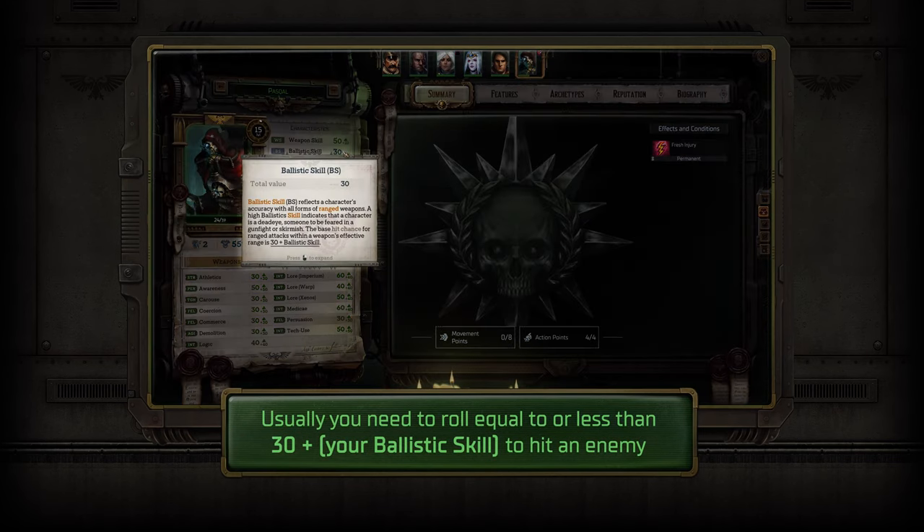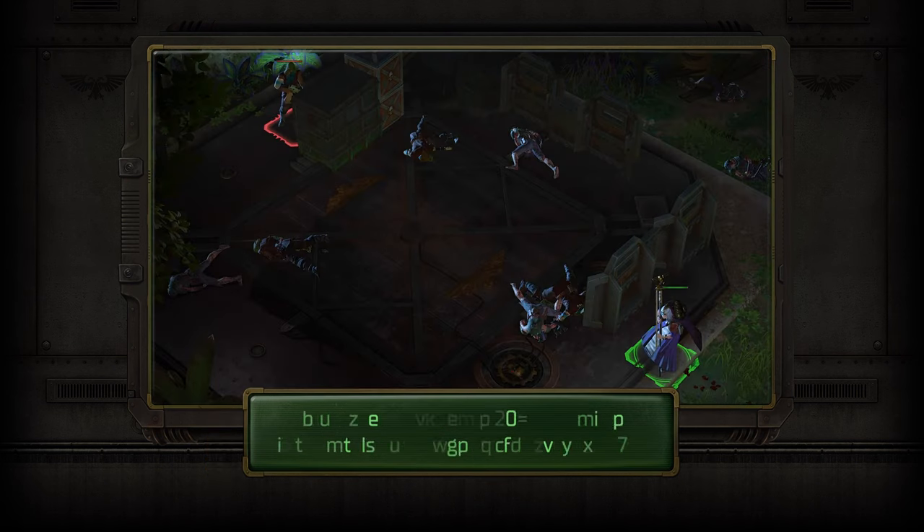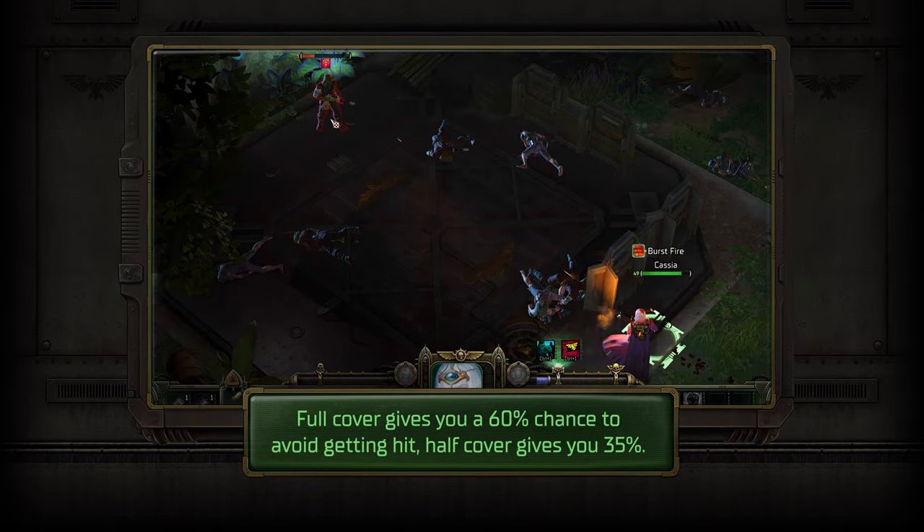For ranged combat, ballistic skill is the main characteristic, but not the only one used. And don't forget about cover — use it to survive and to deny your enemies such a luxury.